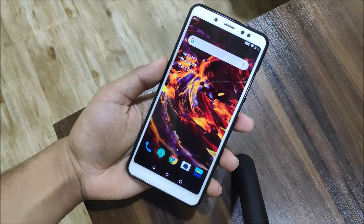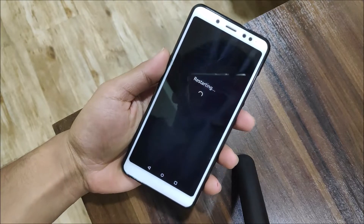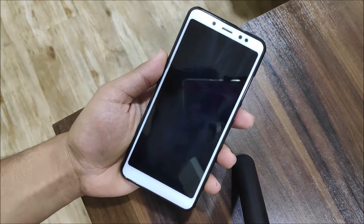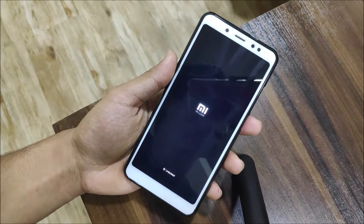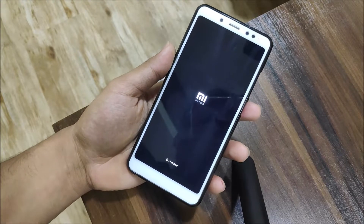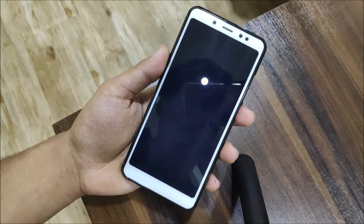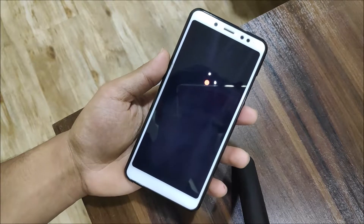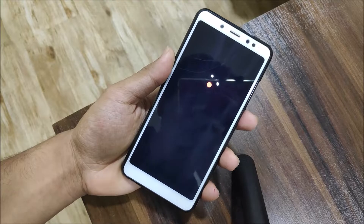Another issue that has been fixed is the reboot. Now you can actually restart the device. In the last builds, reboot was not working at all — you had to power off the device, or use ADB to reboot or reboot into recovery. But now it boots fine after reboots, as you can see the OxygenOS boot animation.